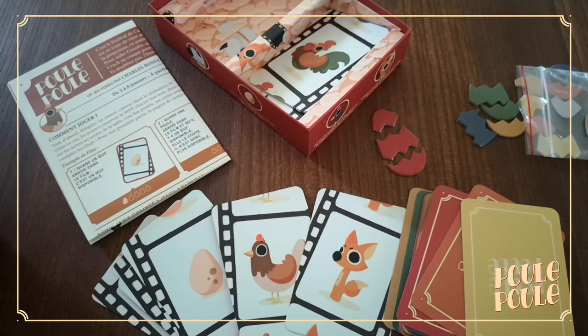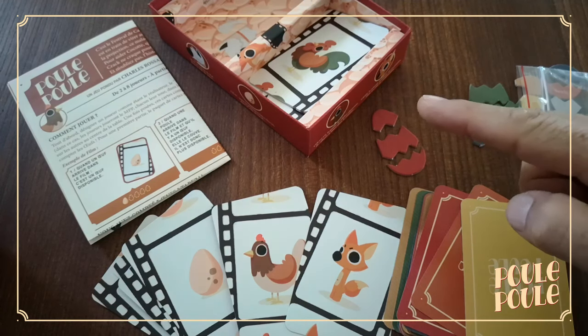In the box you'll find some cards, some tokens, and the rules in French and in English. Each token is a section of egg representing 1 point. The first player to assemble a whole egg wins the game.